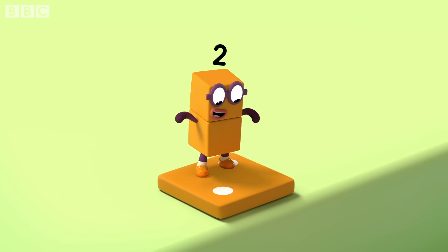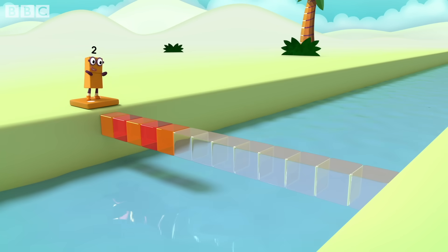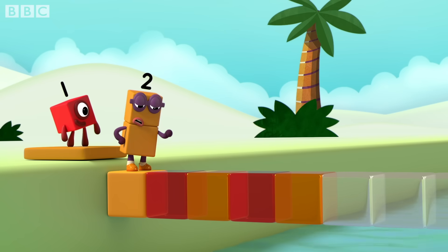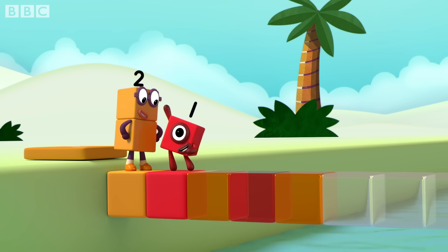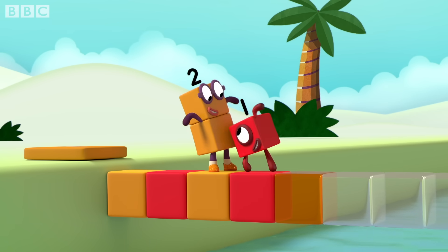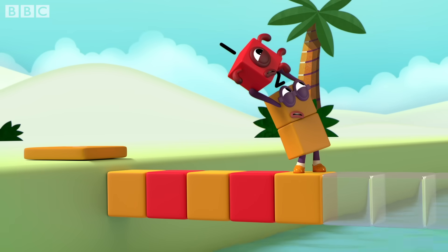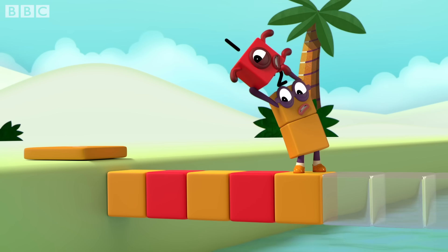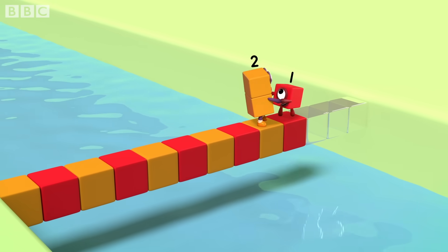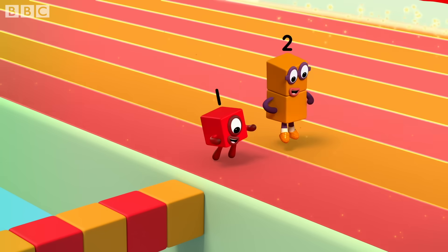Two dots. My turn. Orange. Uh-oh, the second one's red. Red, red. Red. Red. Orange. Red. Continue the pattern. Red, orange, red, orange, red, orange, red, orange. Pattern unlocked.